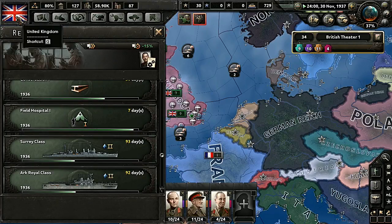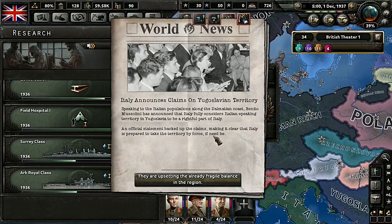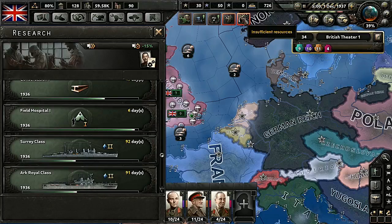Italy announces a claim on Yugoslavian territory. Speaking of the Italian populations along the Dalmatian coast, Benito Mussolini has announced that Italy fully considers Italian-speaking territory in Yugoslavia to be the rightful part of Italy. An official statement backed up the claims making it clear that Italy is prepared to take the territory by force if needed.